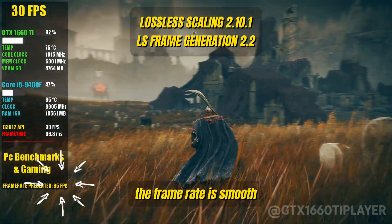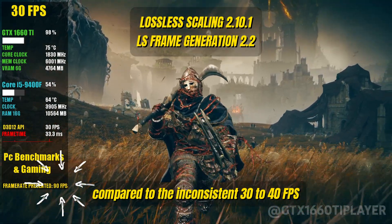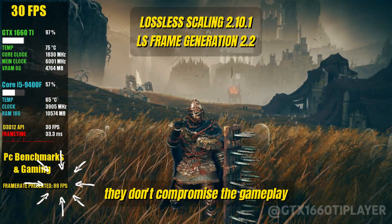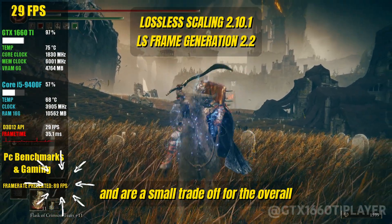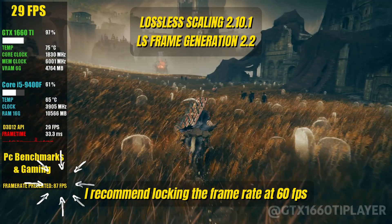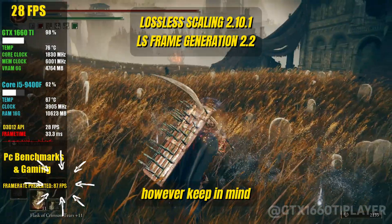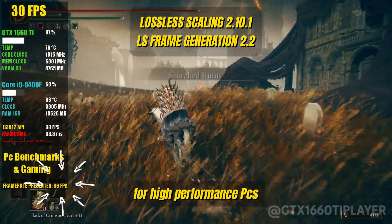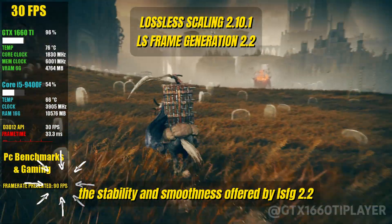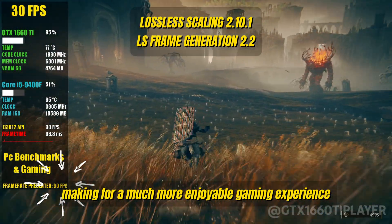The fluidity is impressive. The frame rate is smooth, providing a much better experience compared to the inconsistent 30 to 40 FPS with multiple stutters that we had before. While there are minor graphical errors, they don't compromise the gameplay and are a small trade-off for the overall improved performance. For the best results, I recommend locking the frame rate at 60 FPS, which LSFG 2.2 can then triple to 180 FPS. However, keep in mind that this setup is best suited for high-performance PCs. In summary, the stability and smoothness offered by LSFG 2.2 far outweigh the minor graphical issues, making for a much more enjoyable gaming experience.